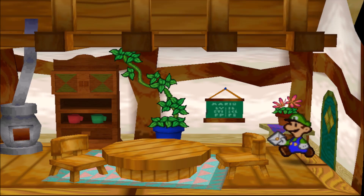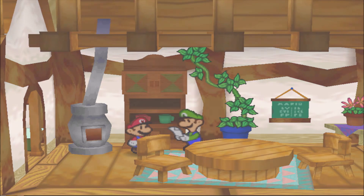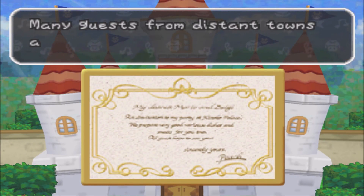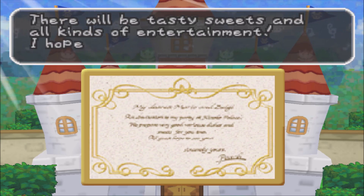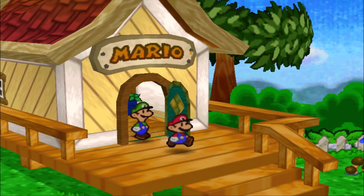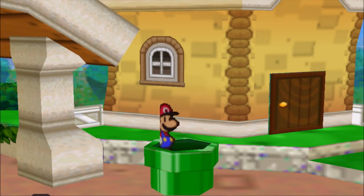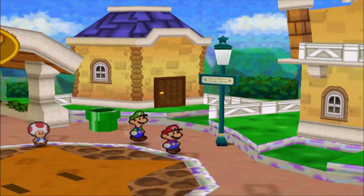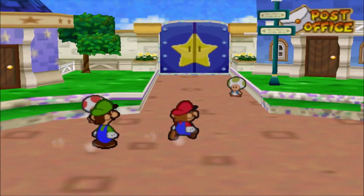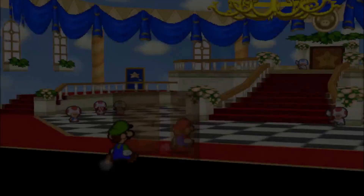The game starts with a letter from Princess Peach - she's throwing a party at her castle, inviting Mario and Luigi, with guests from distant towns, tasty sweets, and entertainment. Mario's excited about the cake and Luigi gets excited about the possibility of adult entertainment. Luigi gives off the energy of that one guy who'd sit in the back of a strip club, just formulating plans. You know that would be Luigi's grand scheme and strategy.